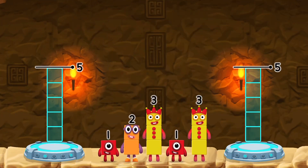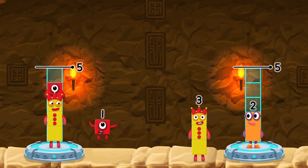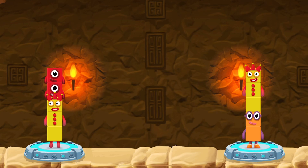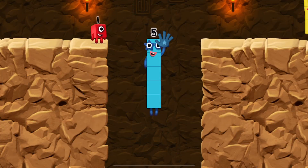Share the number blocks evenly to make 2 groups of 5. You cracked it! 3 plus 1 plus 1 equals 5. 2 plus 3 equals 5. 5 equals 5. High five! Yes, you got it!